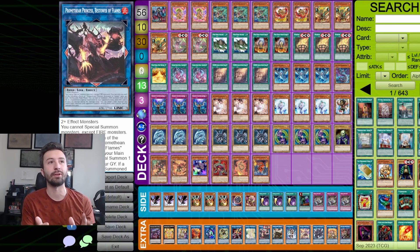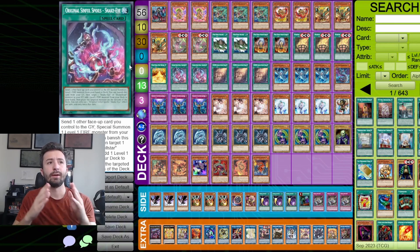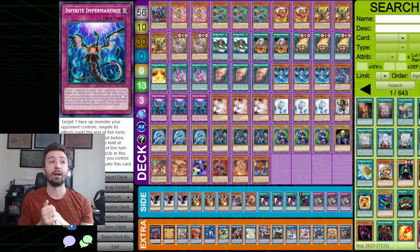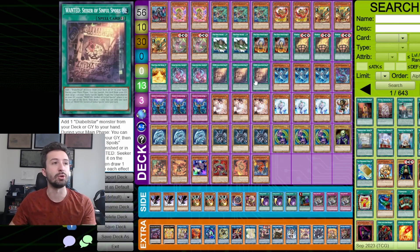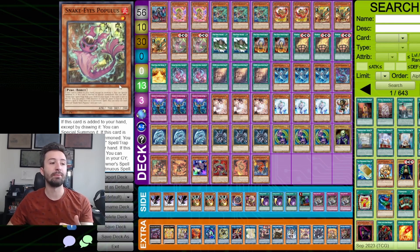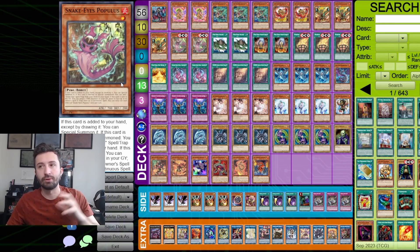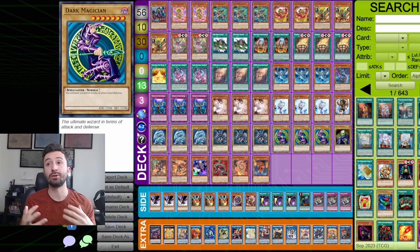I'm going to use this deck list as the baseline template. There's another list with more non-engine slots - only two Garunix and one original Sinful Spoils - but those are just more slots for non-engine if you want them. This deck is already playing nine non-engine cards, and you can bump it up to twelve. Being able to take advantage of the Diabel Star package is also insane, and with Populace you get easier access to it. These cards also work with so many different archetypes.